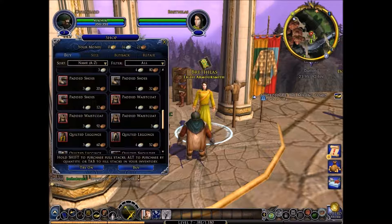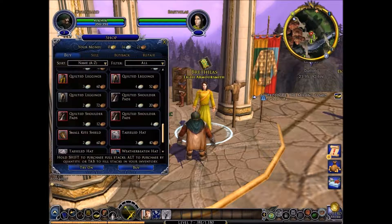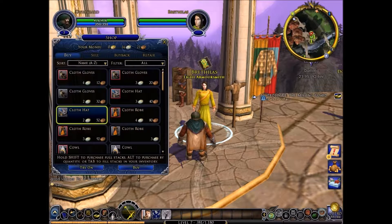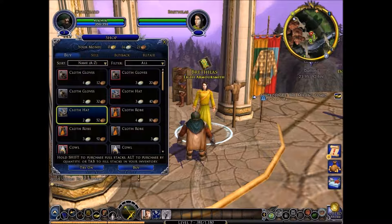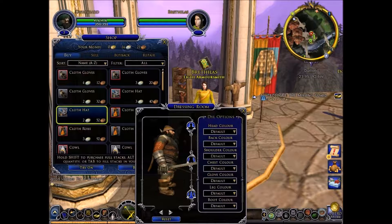Are we getting some pants to go with it? Let's find out — quilted leggings. Is that any good armor? Probably not. Let's try this cloth hat here. Let's try that on. Oh wait — perfect. Let's go cloth hat, try it on. I like how that looks as well, so buy that.